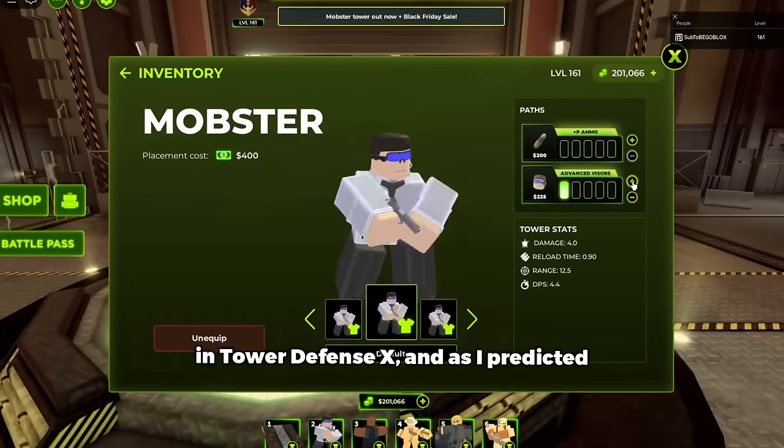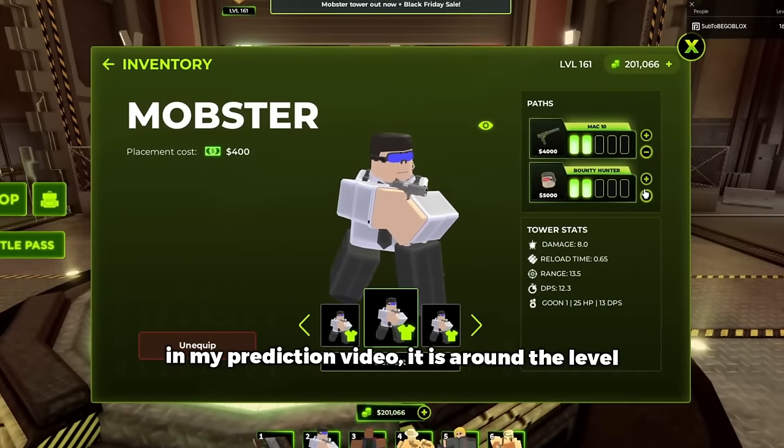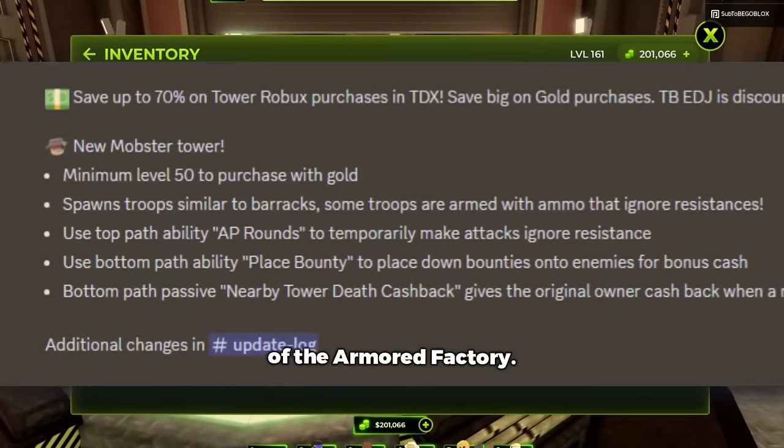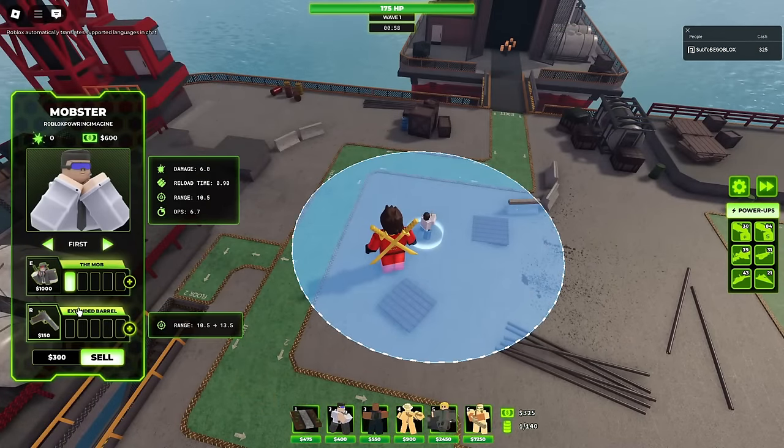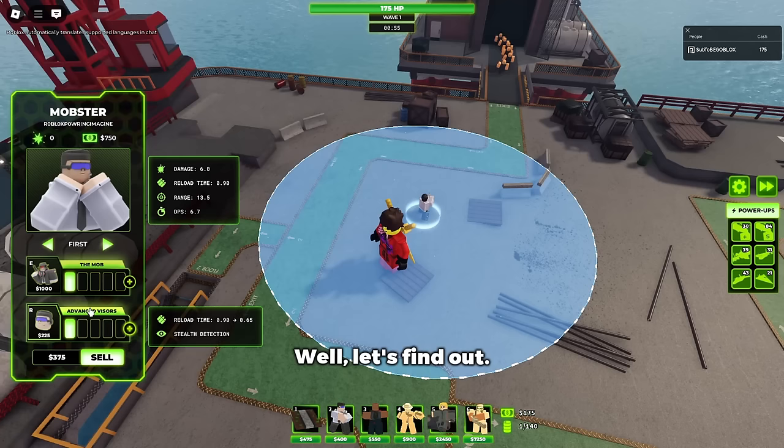The new Mobster is just released in Tower Defense X, and as I predicted in my prediction video, it is around the level of the Armored Factory. But how do you use this new tower effectively? Should you actually buy it? Well, let's find out.